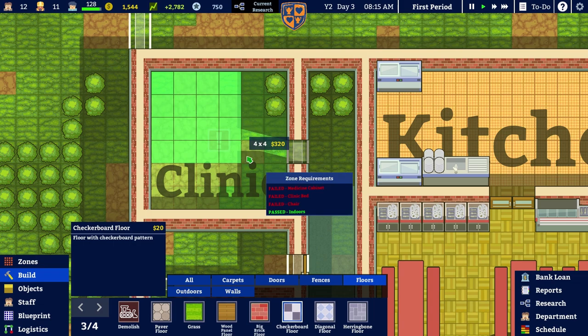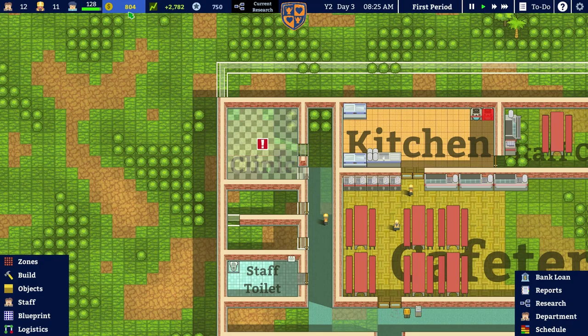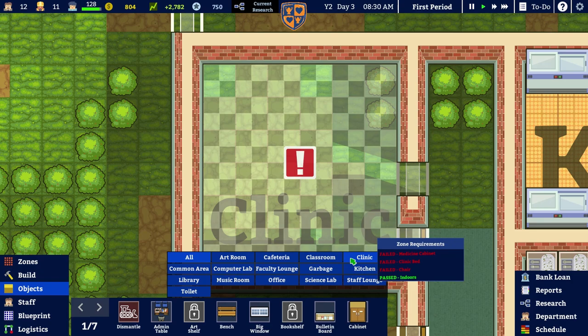Let's have a checkerboard floor — can we afford that? That's 720 monies. Drop a bit of flooring in there and now we're down to 804, and we get the nagging message that our money is low because we're dipping below a thousand.